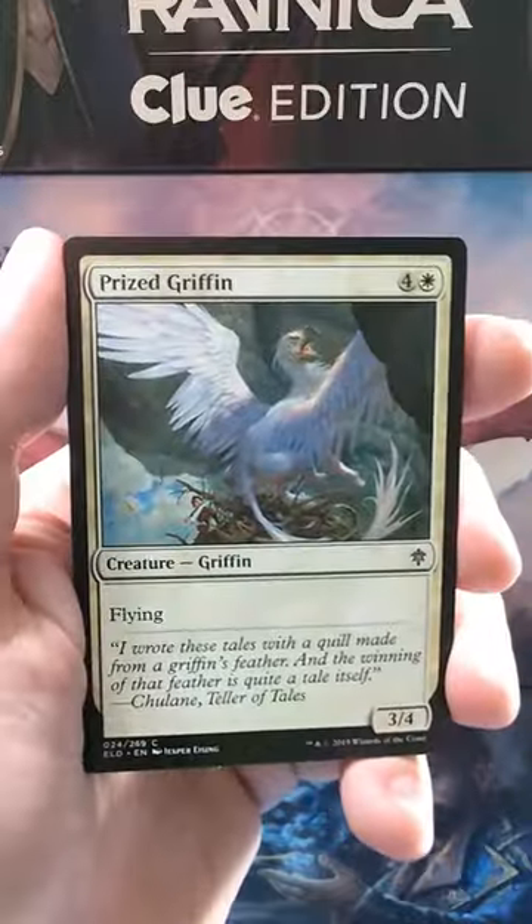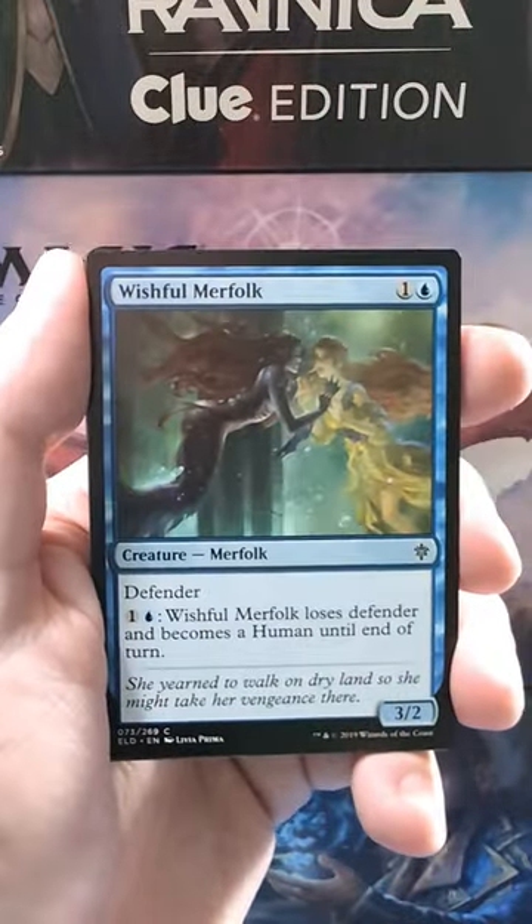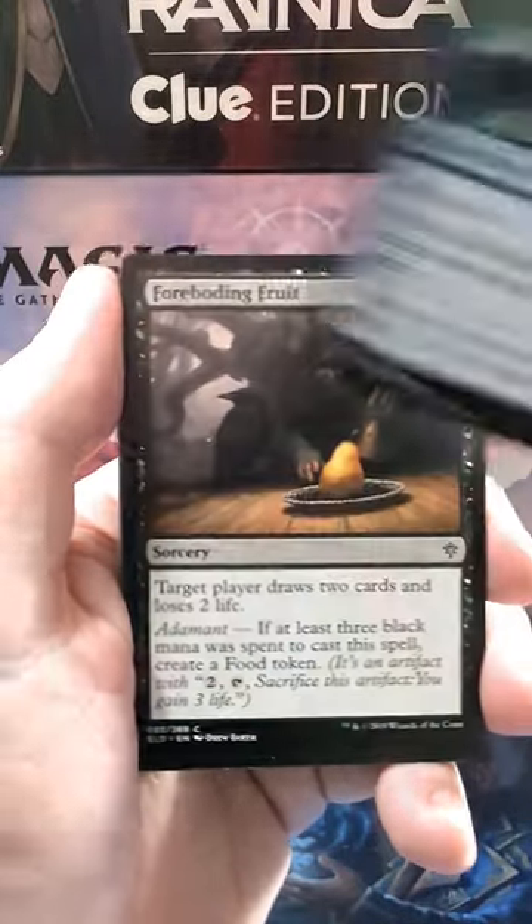But a Green Mythic would be great, right? Maybe it'll be a Questing Beast. Also fine, I guess, right?